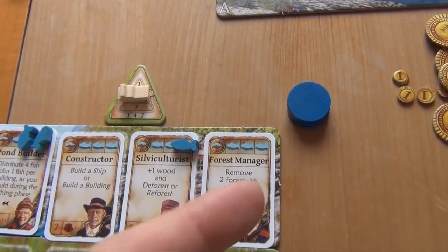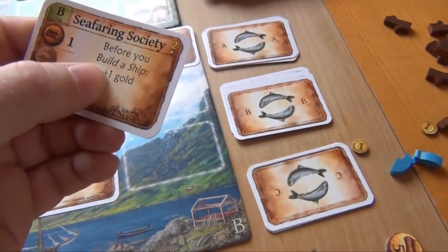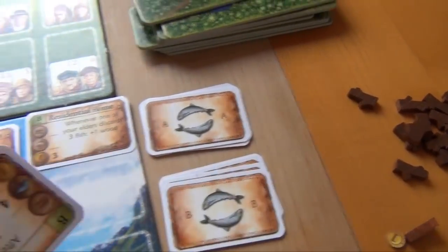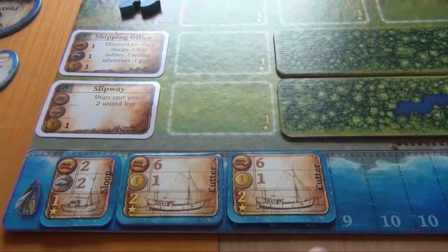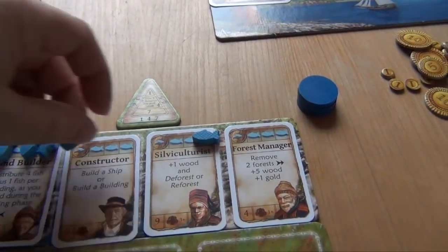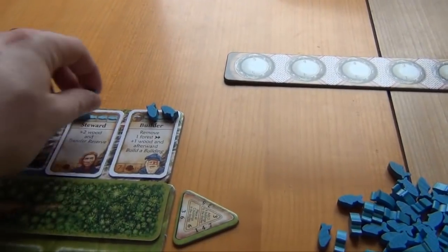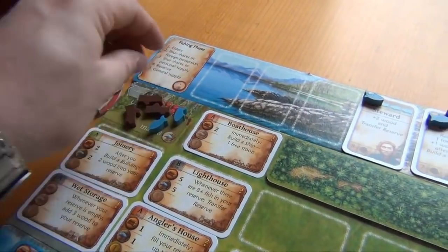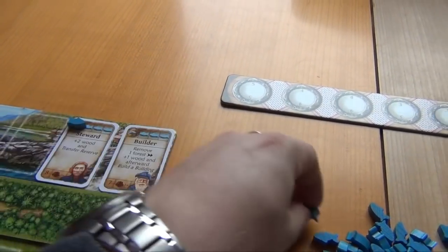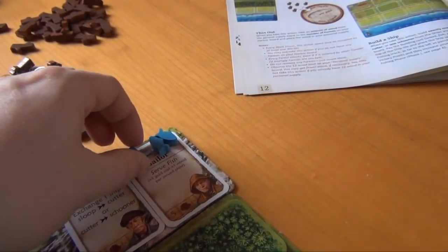Then it's the end of round four — everybody retrieves their workers. We move into round number five, where we will add two B buildings: a seafaring society and the saw bay. Then we distribute fish. Blue gets nine — one goes on each of the four elders, two on his shares, and the other to the reserve. Red gets seven — two for the elders, one on the share still in the pool, two on his shares, and the rest over here. Yellow gets six — two for the elders, and the rest on the shares.